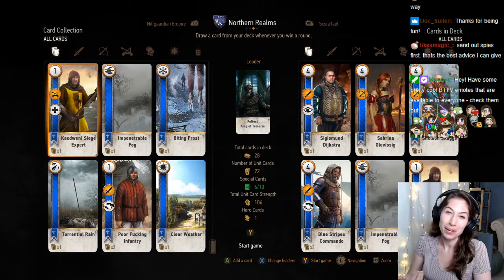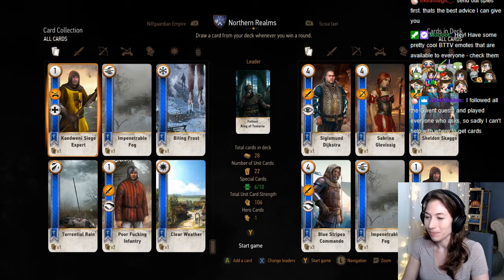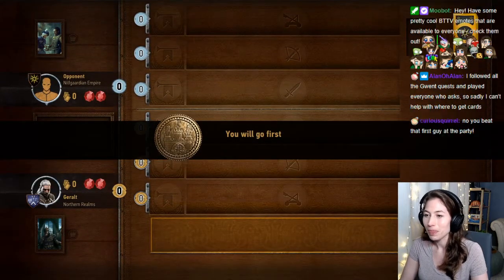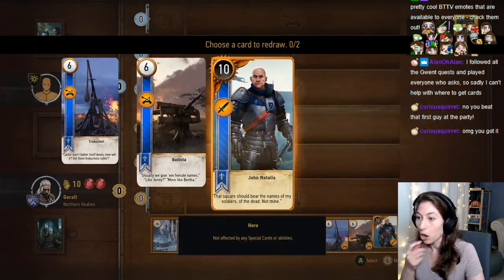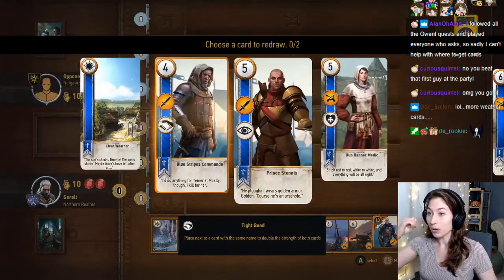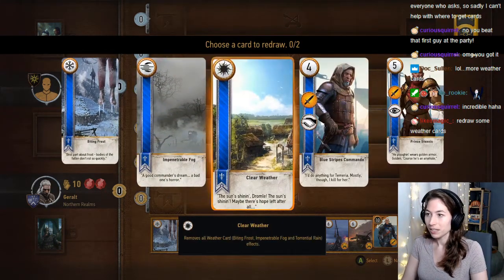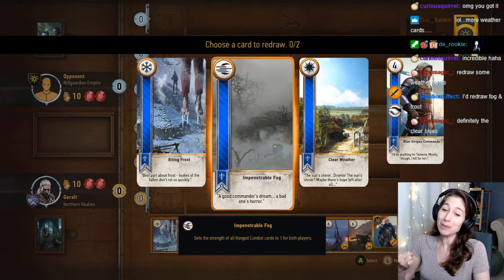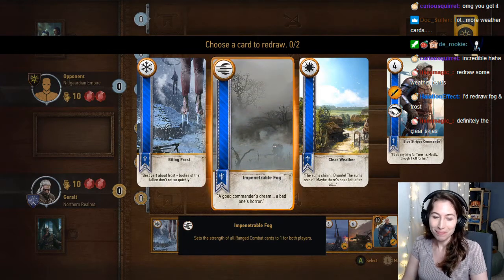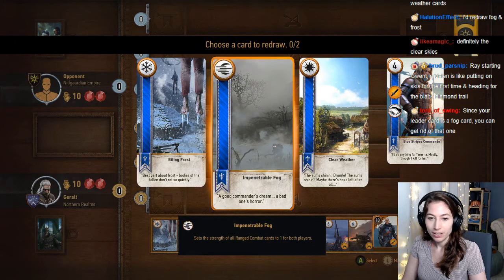You guys are just watching me lose game after game right now, so I feel kind of bad. Let's pop in a game — I hate going first. I got my level 10, let's go! What do I need, what do I get rid of? I did beat that first guy and I will always remember that. I'd redraw fog and frost.